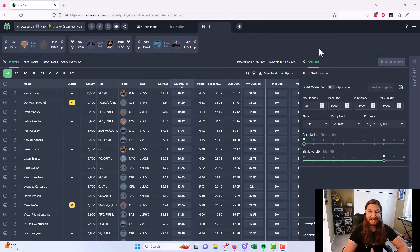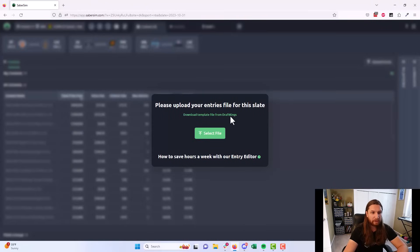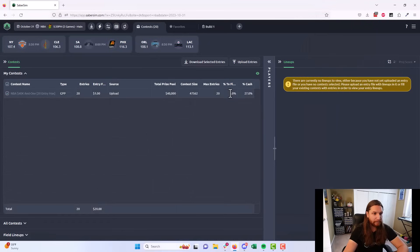The other thing we want to do before getting started is get our entries file uploaded into SaberSim. This allows us to load our lineups directly into the site we're playing on after they're built in just a couple clicks, saving precious time that we really need in NBA. I'll go to the contest tab, click upload entries, download my template file from DraftKings, and get my entries file uploaded. We've got that uploaded — we're good to go.